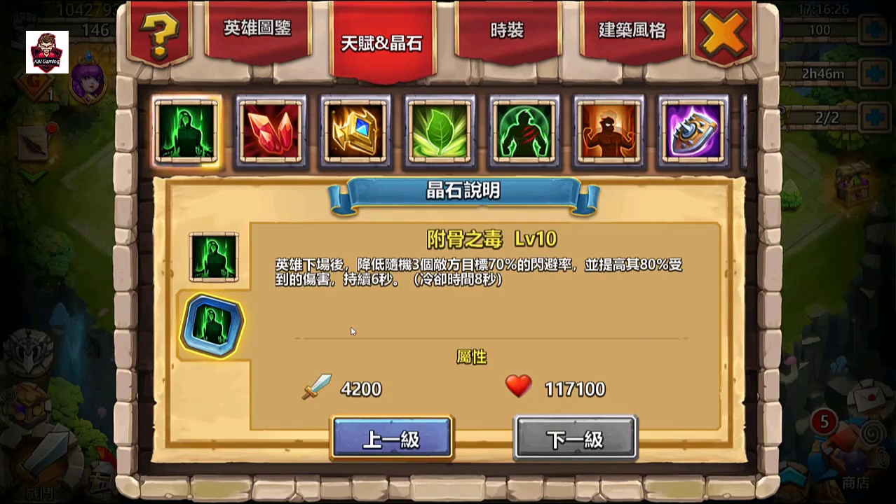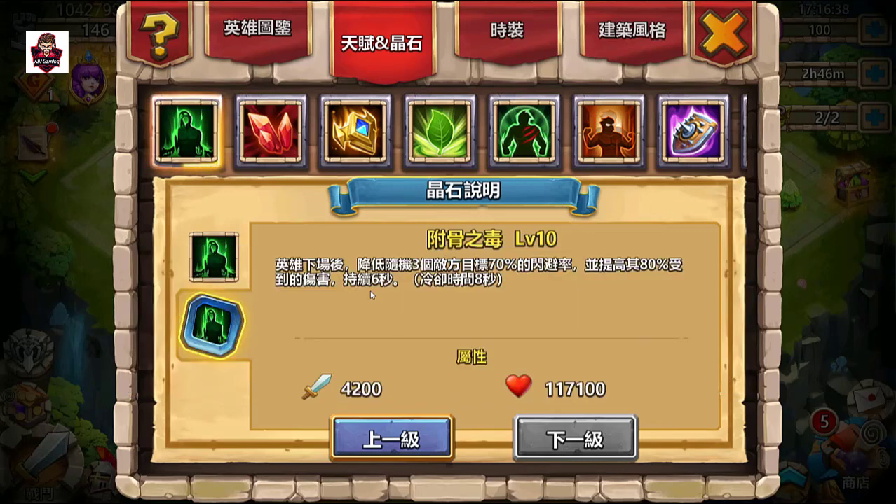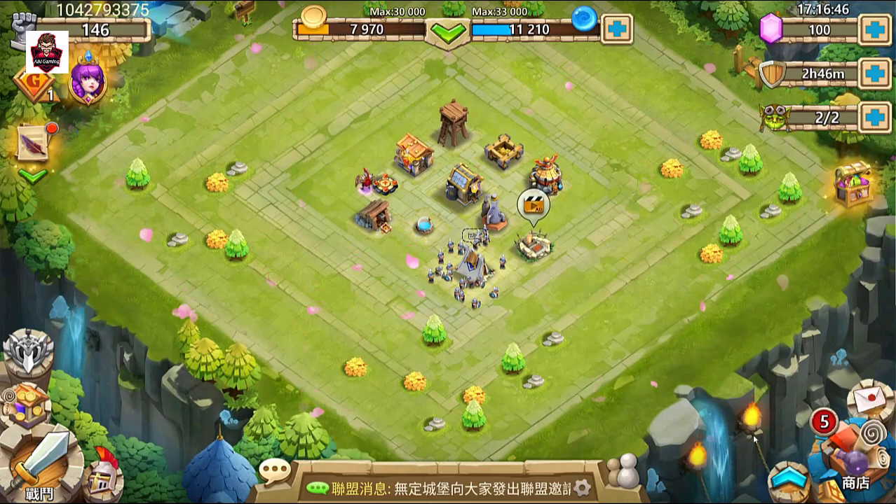The new insignia increases crit damage by X% when attacking and reduces the crit resistance rate of the attacking target and surrounding targets by X% for a period — cooldown is 8 seconds, but the skill activates for 6 seconds, which is nice. There's also a new enhancement talent.